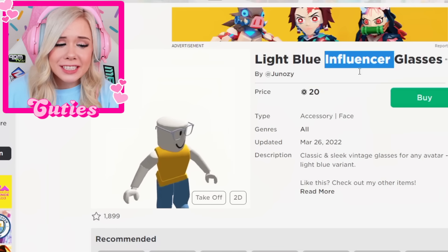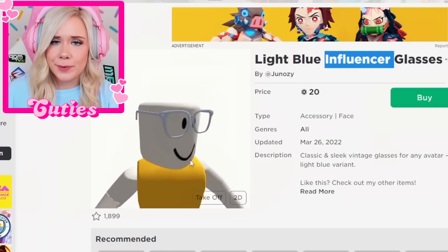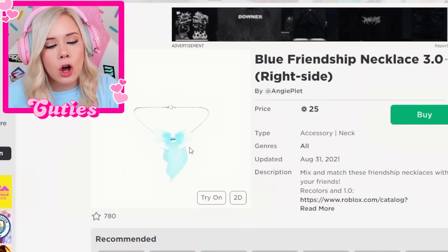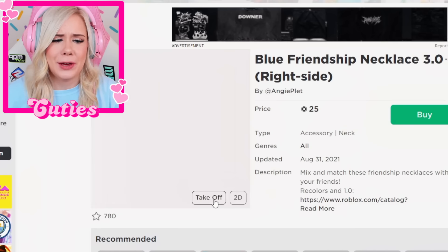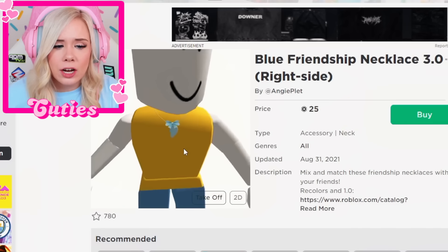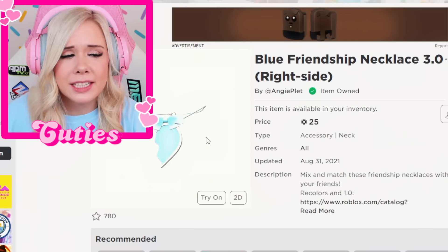What about blue glasses at school? Maybe they'll make her look smarter. Influencer glasses? Are we really calling Skye an influencer now? We'll get them, but only because they look cute. A blue friendship necklace — she can wear one half and then I'll wear the other half. This really does show our true friendship. I used to get these for my friends all the time from Claire. Okay, it is now time to put Skye's whole school outfit together. I'll see you guys at school.